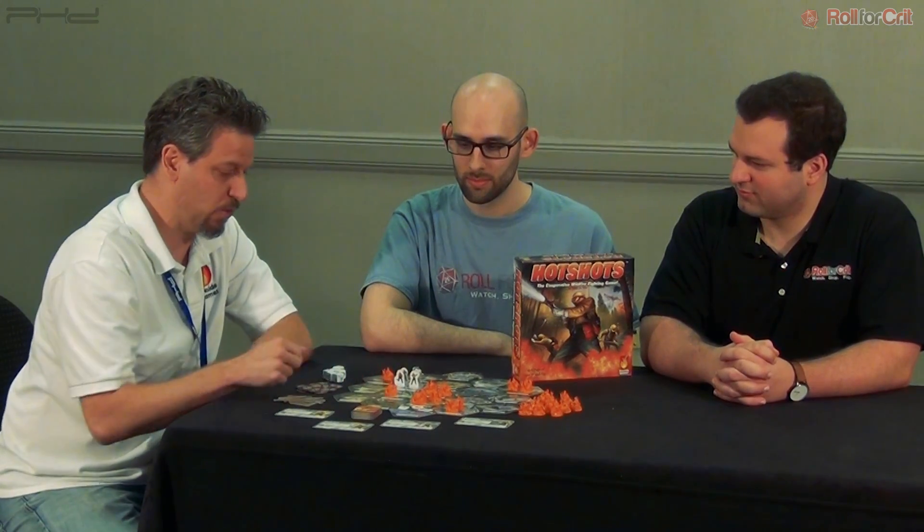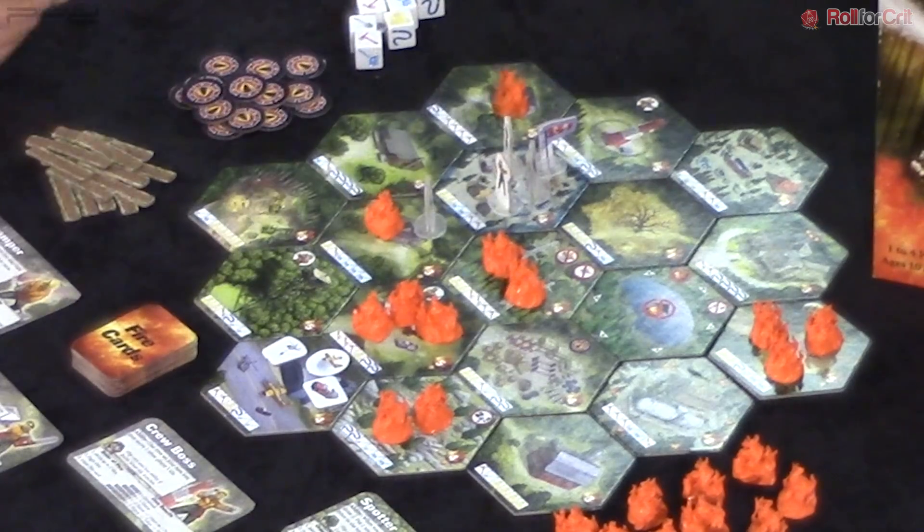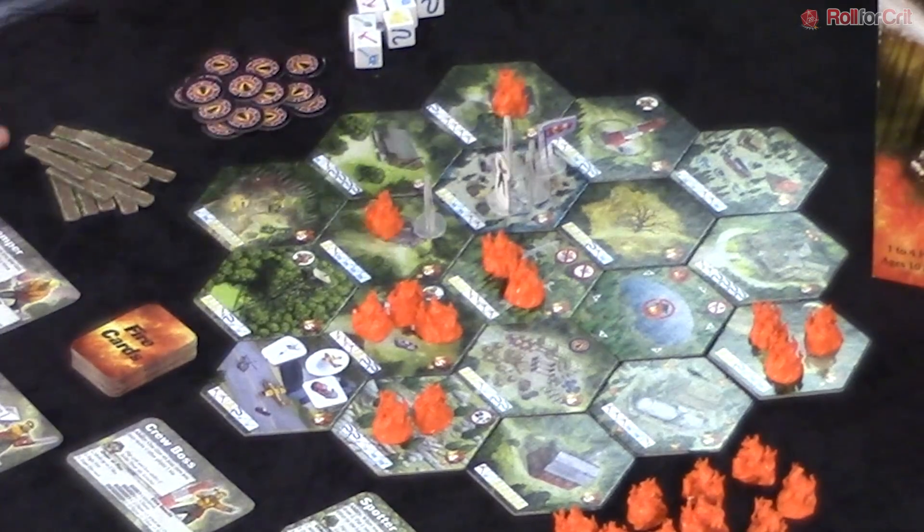You're going to win when you put out all the flame tokens, and you lose if either eight of these tiles get scorched, or you lose the fire camp — that is the one that will cost you the game right away. Like most of our games, it's easy to get started and then the complexity builds. On your turn, you're going to move to a new area, fight the fire on the area you moved to, and then draw a fire card as the fire grows and spreads.